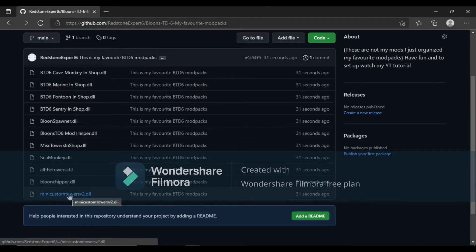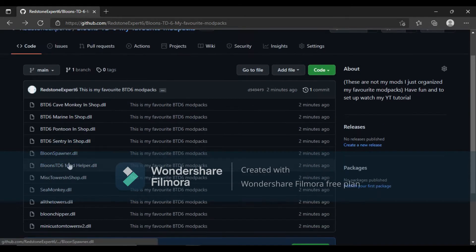The mods include: mini custom towers 2 DLL, balloon shipper, all towers, sea monkey, miscellaneous towers, BTD6 mod helper, BTD6 spawner DLL, BTD6 century, BTD6 pontoon, marine, and cave monkey.